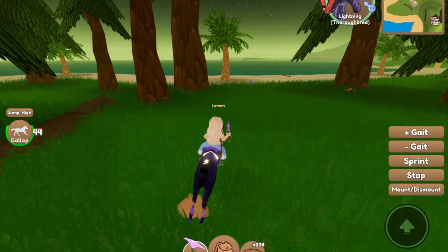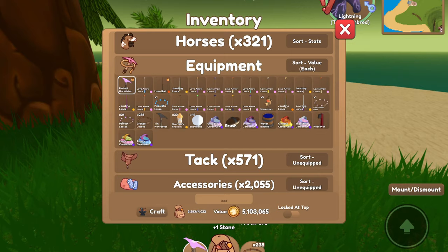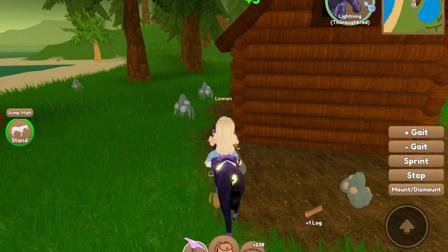In addition to earning spring butterflies, I am a big multitasker, so I will also often just chop down trees and resources to try and earn spring event tokens. I'll also stop and care for my horse — for example, Lightning here needs his hooves picked. I'll go ahead and care for my horse while doing these runs just to earn a bit of extra event tokens as I'm going around grinding trees and butterflies. I'm not going to stop and catch the horses this time since it takes a little bit to do so, but I do normally stop and catch them.